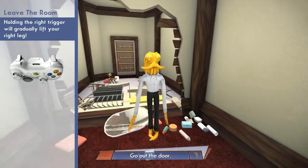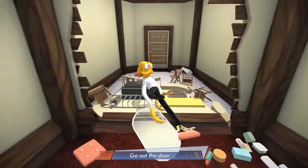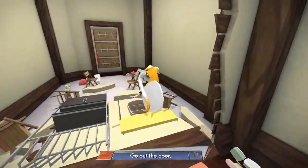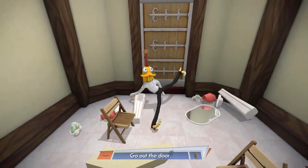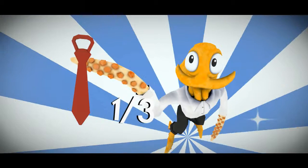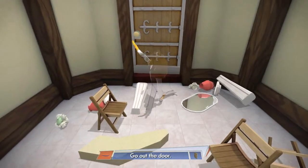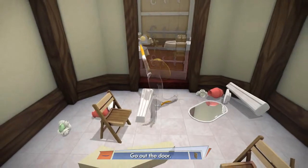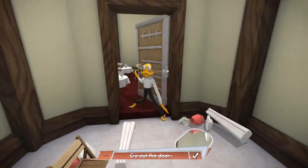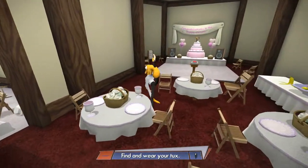The right trigger will gradually lift your right leg, and the left trigger does the same for the left leg. So go out the front door — or not the front door, just the door. Oh, I found a tie, I guess. Alright. My first hidden tie — I didn't even see it, so I found it by accident. I was just trying to open the door. These controls are really strange, and I get that that's the point, but this is going to take some getting used to.